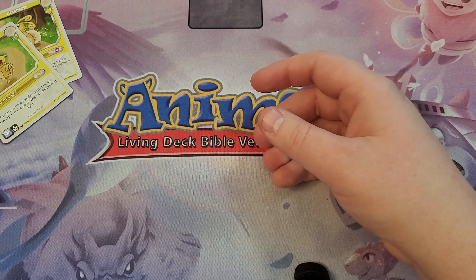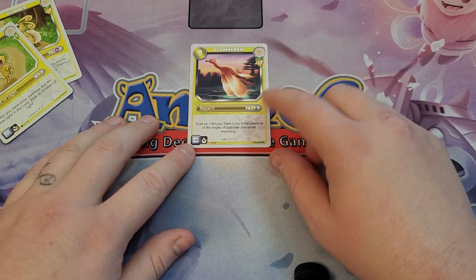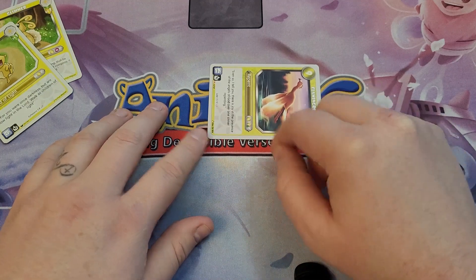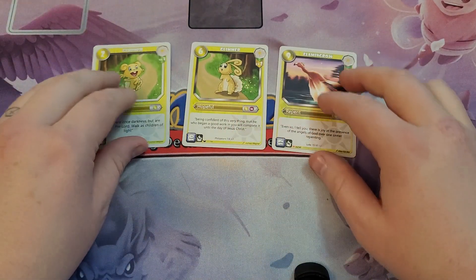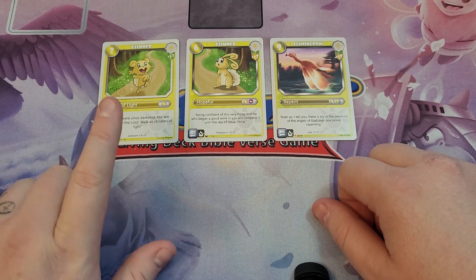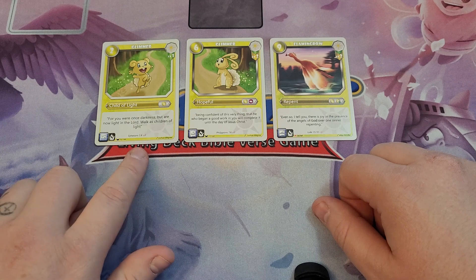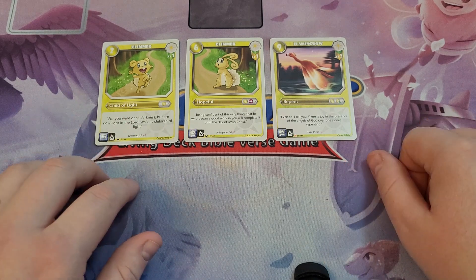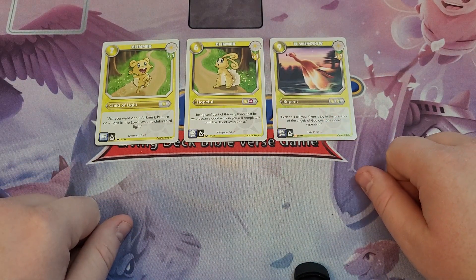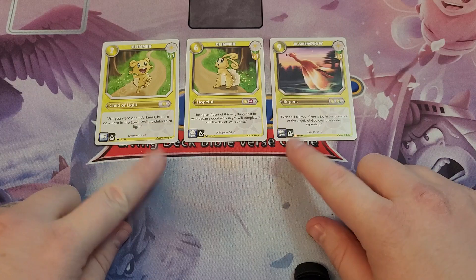The last of our Hope Animo that have a Faith Fellowship bonus is Flamingro Level 2. Flamingro Level 2 is a 2 for 9 — you shuffle one of those power cards back — but can also become a 2 for 12 for a level 2, which is very strong. Flamingro is probably the most supported, but I prefer to use Glimmer in my decks because it's a 1 cost and I'm just looking to get quick points. None of these have actions or abilities, so I'd rather use Animo that are actually going to do something for me throughout the game, rather than only have the Fellowship bonus.